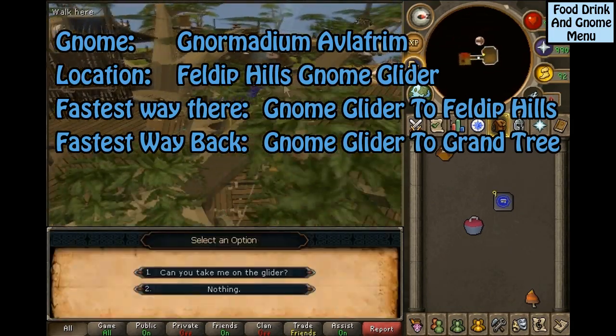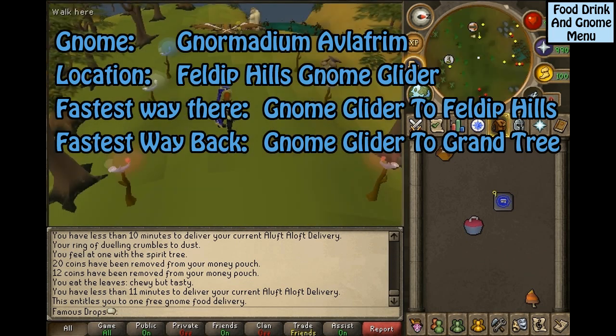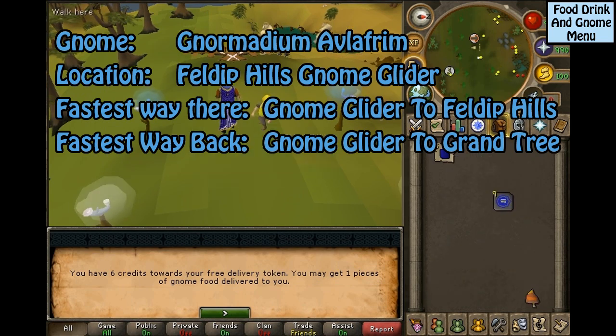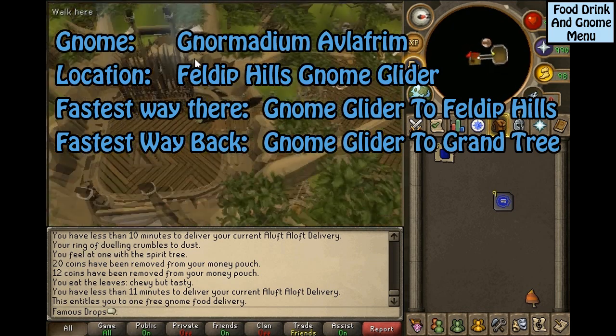This gnome is Gandius Alvrafrum, located at the Feldip Hills Gnome Glider. The fastest way to get to him is the Gnome Glider to Feldip Hills, and the fastest way back is the Gnome Glider to the Tree Gnome Stronghold.